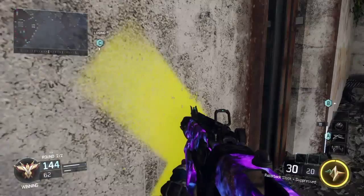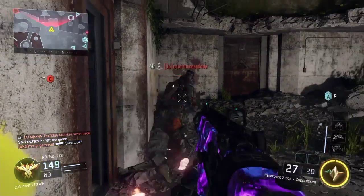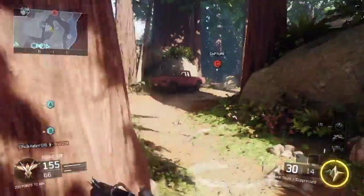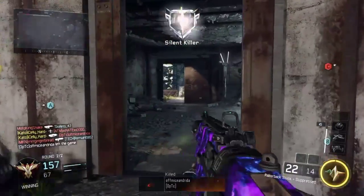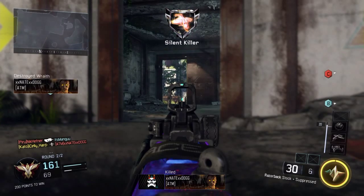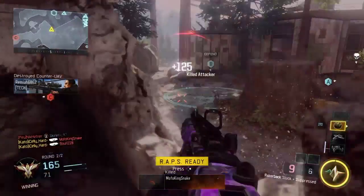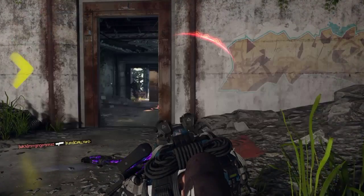One thing I need to improve on is choking on streaks. As you can see I'm close to my streak so I start playing it safe, and oftentimes I die because I play campy and it ends up biting me. What you should really do is act like you're not on a streak at all — just play normally. I know it's so hard to do when you're under pressure. You realize you're one kill away and you choke. Right here I do get my Wraps and a nice double kill, but then I die.